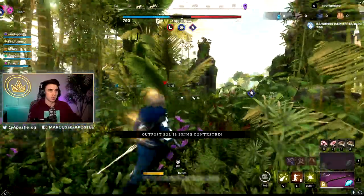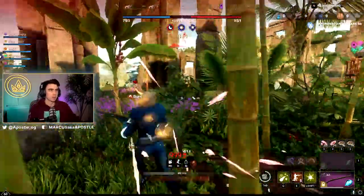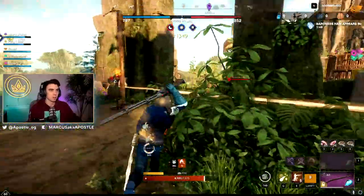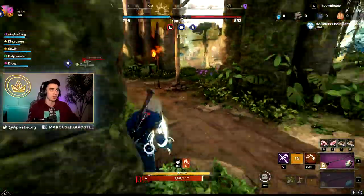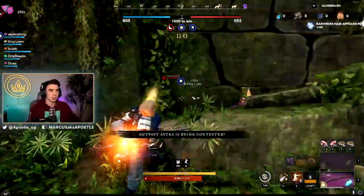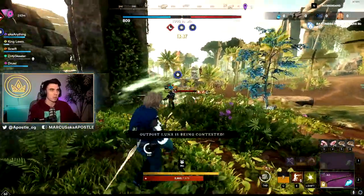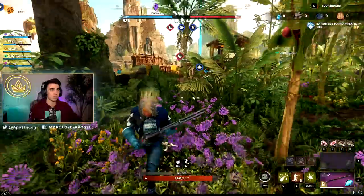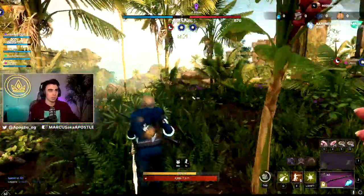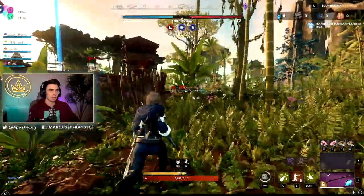Basically what we want to do at this point — since we're winning and pushing up to Star, which is really good, though we're getting backdoored on Moon — we just want to keep their team separated and play as a team ourselves. He's going to have to turn around to help his team. I'm going to delay Star. It looks like maybe somebody can get Moon. Either way, if we can kind of keep them in their spawn and keep them from taking Star here, we'll be in a good spot.